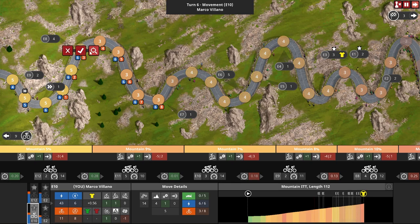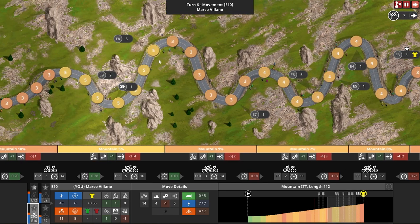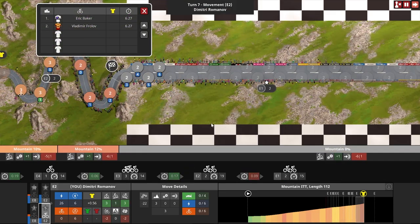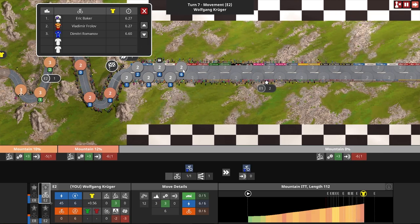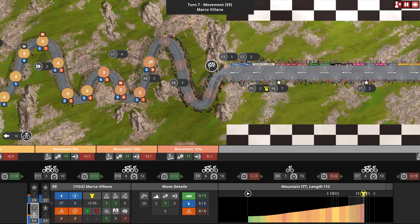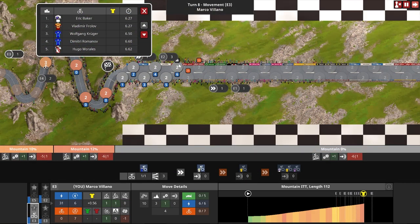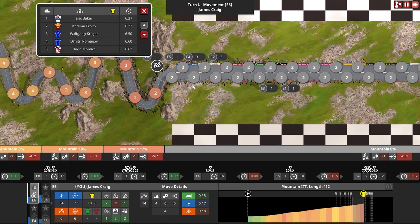James, you just go hard. Vladimir Frolov had enough and Eric Baker too. Dimitri coming in at six sixty, and then we have Wolfgang coming in at six fifty — he has redeemed himself. There comes Marco Villano sprinting up the mountain with a max attack — I think that's also better to do for the ratio reasons. And there comes James. Moving across the line with Marco at seven forty, and that is the last rider that counts — seven eighty for James.